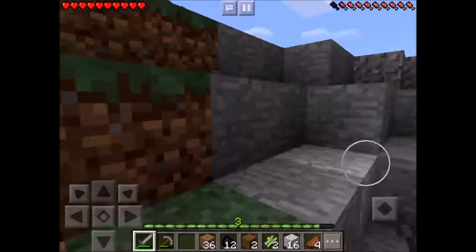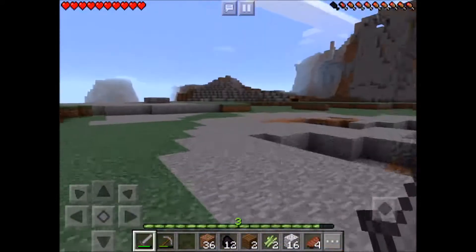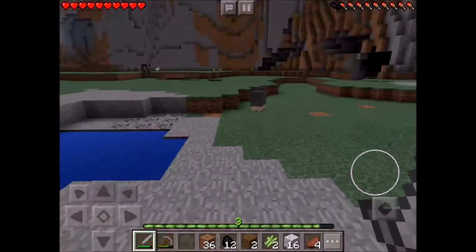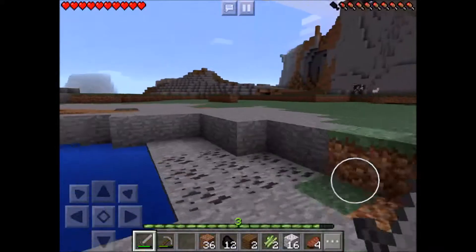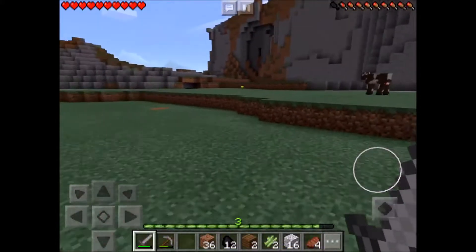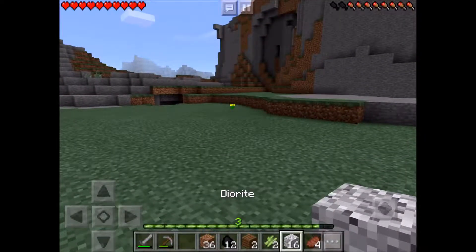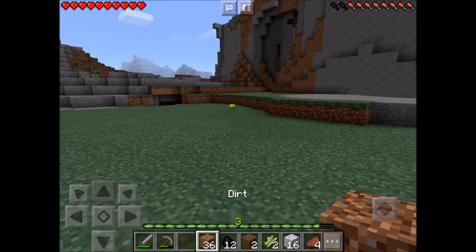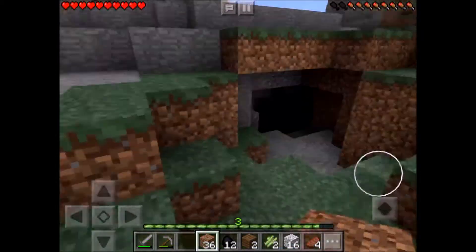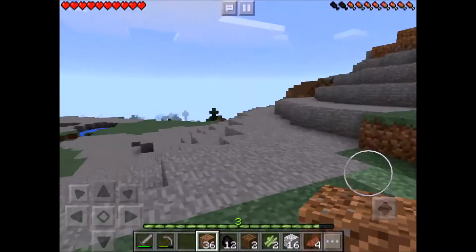I went on a little bit of an exploration and I found this area up here — look at this guys, this is absolutely beautiful. That's where I got the coal; I left a little hole so you guys could see where I got it, there's more here. I also picked up some diorite I think it's called — it sounds really wrong but yeah.